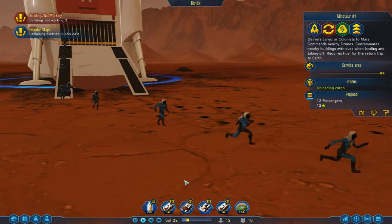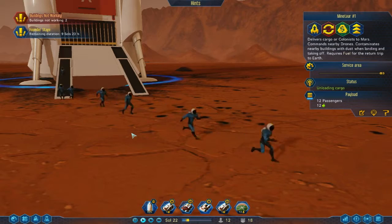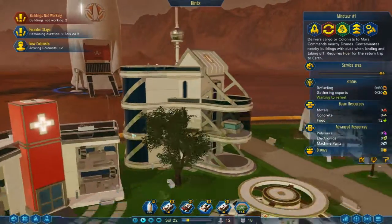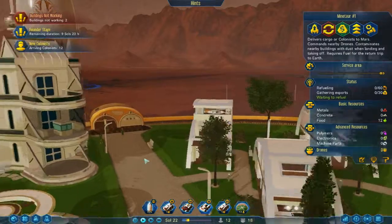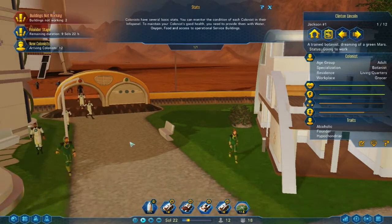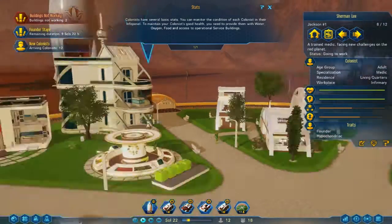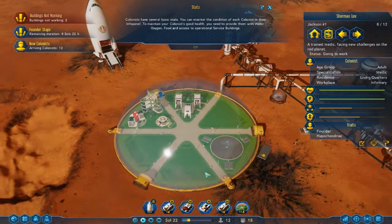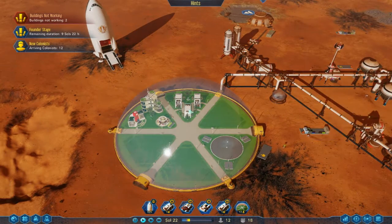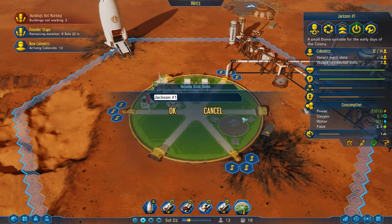They also have a little bit of food in there. New colonists have arrived! Yeah, baby! We got botanists, we got scientists — is that a medic? That's a medic. We got more botanists. They should automatically all just enjoy the nice dome. I'm gonna call this the Texas Dome, because why the hell not?